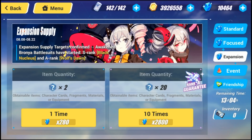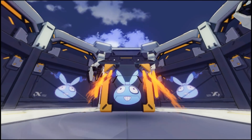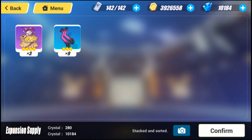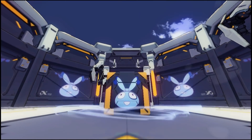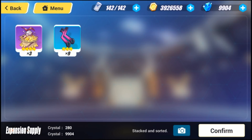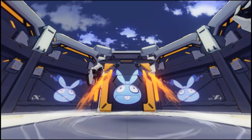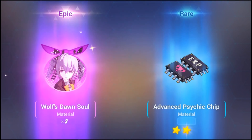First summon — didn't get anything, perfectly fine. Second one — nothing good. Third one — nothing good either. Fourth one — let's see what we can get here. Nope, some Wolf's Dawn souls, I'll take it. Hopefully I could pull Black Nucleus today — that would be absolute fire — but I know it's a small chance. We always have to give it a try.